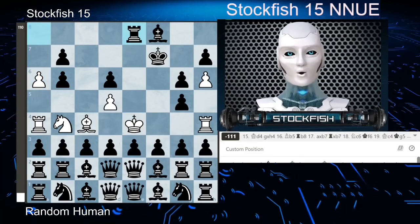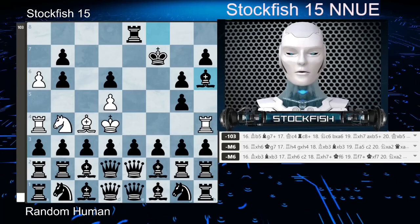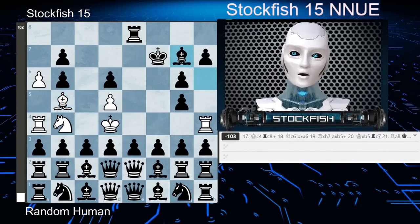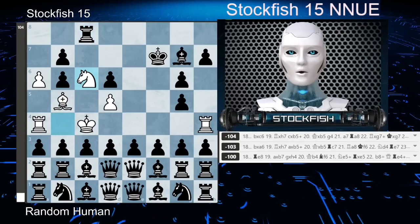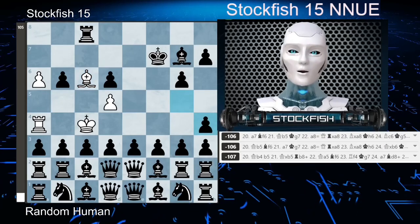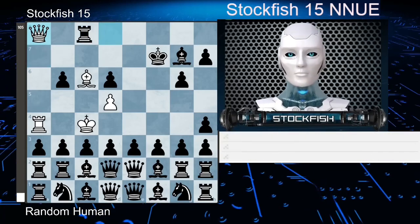The king has to go to d4. I played bishop takes h6 — this move comes with a mate threat, he can't take the bishop. Bishop to b5 was played, bishop to g7 check, king c4, rook to c8 check, knight to c6, b takes c6, bishop takes c6, g takes h4, a7, rook goes to d8. The human promoted to a queen, and I took the queen with my rook of course.